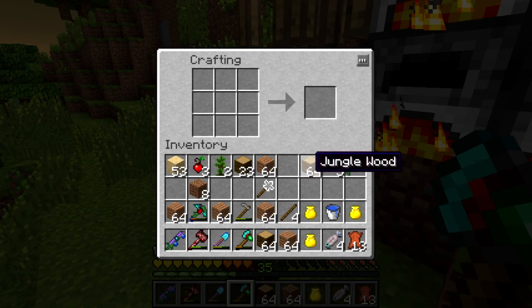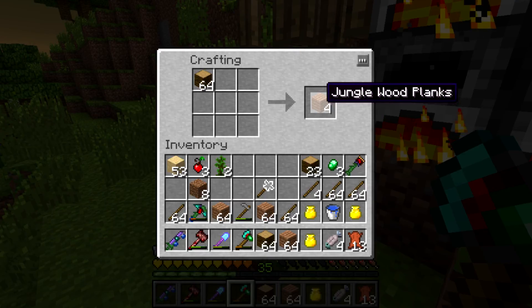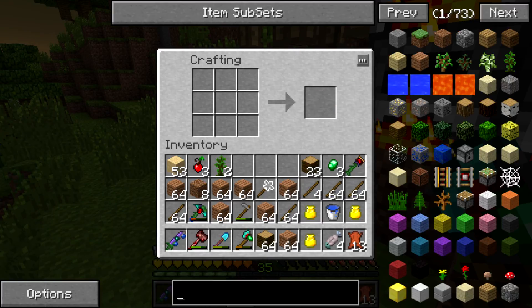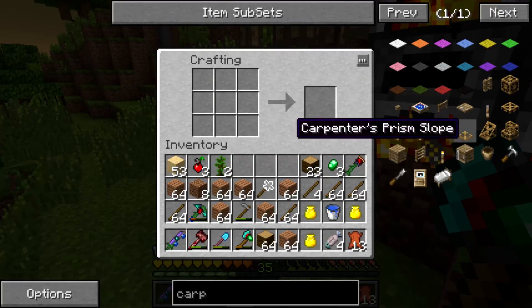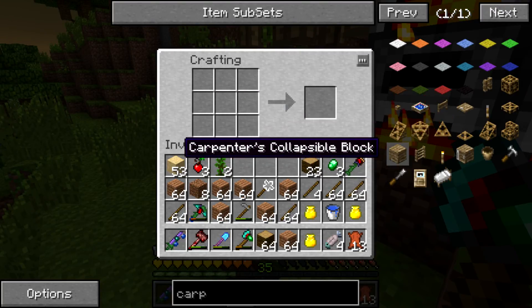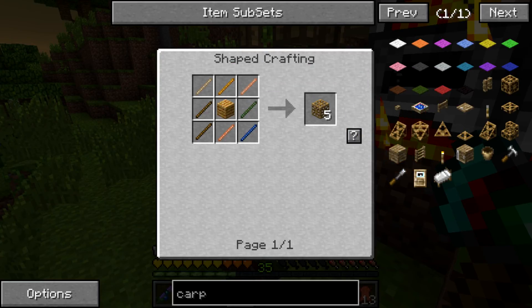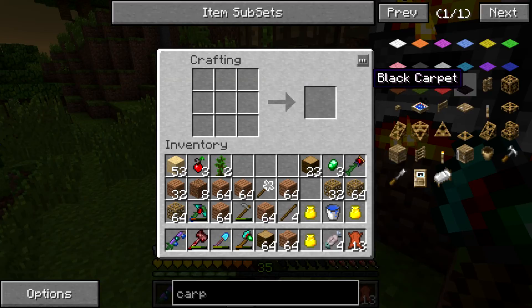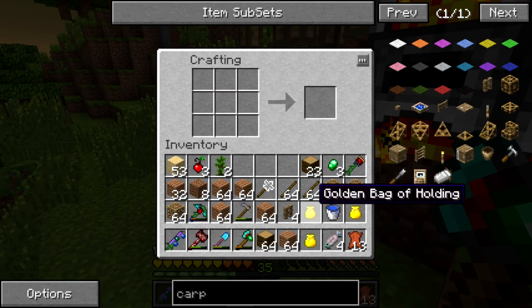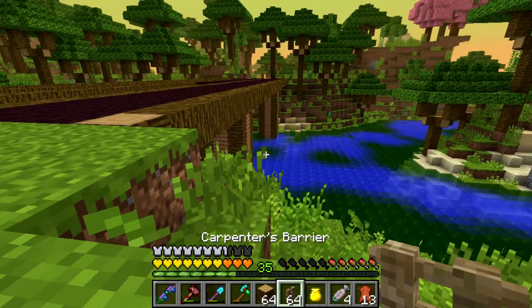Oh goody, so we need some sticks - more sticks. And then we need carpenter blocks, we need the barriers. Ladders, collapsible block... so for that we need these. Let me get some of those. We need more sticks. There we go - whole stacks of the thing.